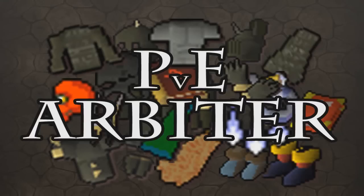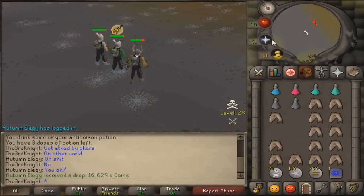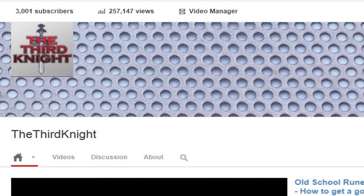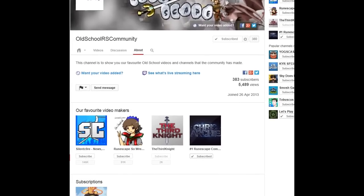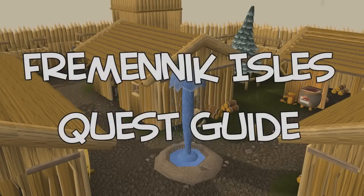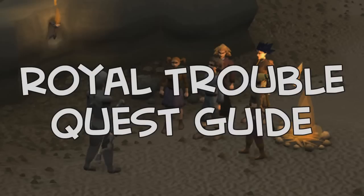Welcome to Episode 6 of my Player vs Enemy series. I have a lot of footage this episode - it is absolutely game packed. Today I have a bank video for you guys. Today I have a guide for you on what the Mage Rain is and how to get a God Cape. And welcome to my Fremmenik Isles Quest Guide. It's a good night here and welcome to my old school RuneScape Royal Trouble Quest Guide.